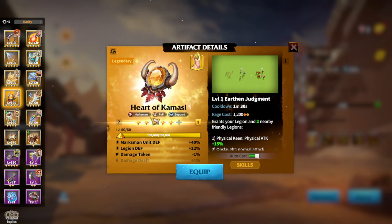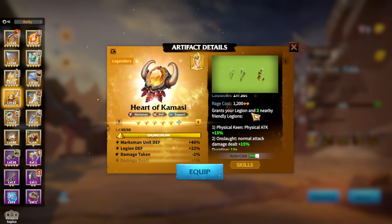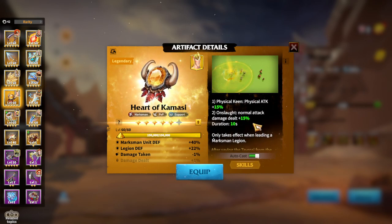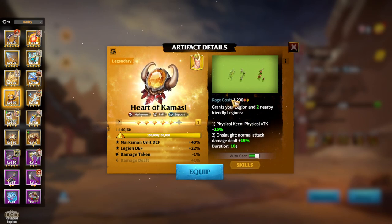Another Universal Artifact is Heart of Gamacy, more of a defensive type of artifact for Marksman heroes. You can use Magic unit defense and Legion defense — not the best attributes, but it's great for defensive type of Legions. What's great about Heart of Gamacy is that you are buffing two nearby Legions: physical attack 15% and Onslaught normal attack damage dealt 15%, duration 10 seconds. It's a great artifact, especially if you are a Marksman main player and you have a couple of Marksman Legions.